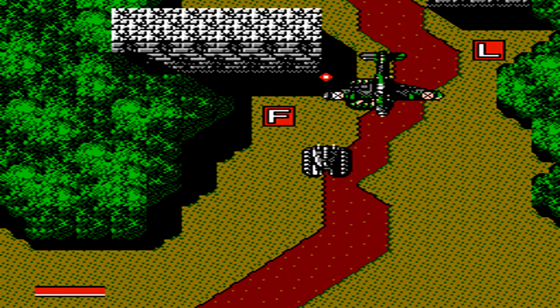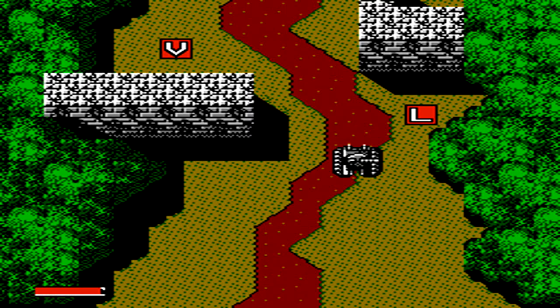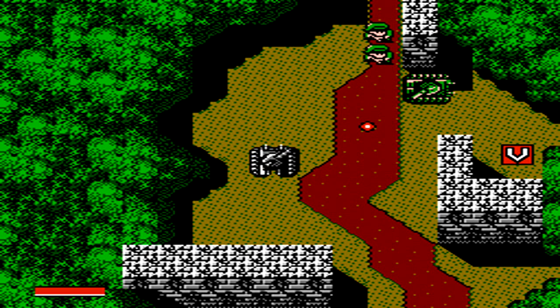You can see your health bar located in the lower left corner, and when that runs out, your tank ends up exploding and you have to start back at a previous checkpoint with your next life.